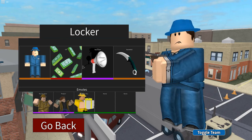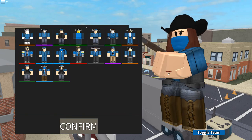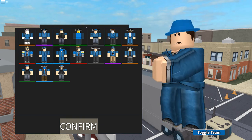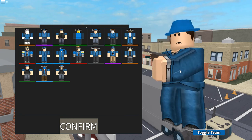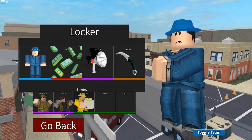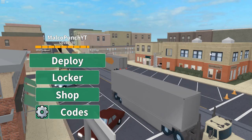Alright, so today we got some new items in the shop — we got the Wanderer skin and the Mobster, they're pretty nice, but John Burke is obviously my all-time favorite. Anyways, what do you think of this item shop? Comment down below and give us your opinion.